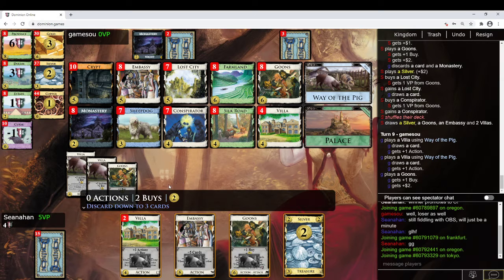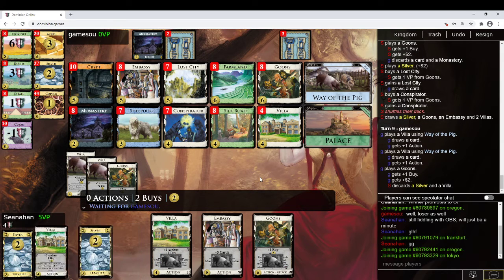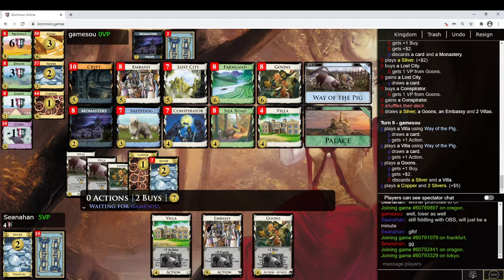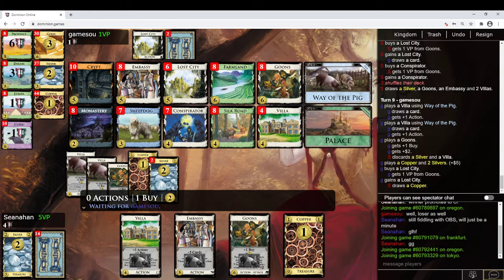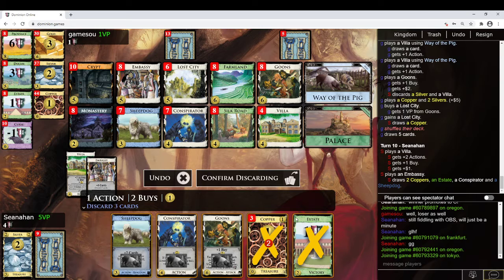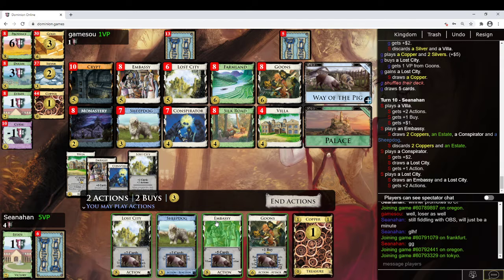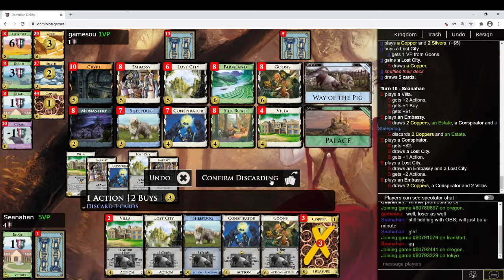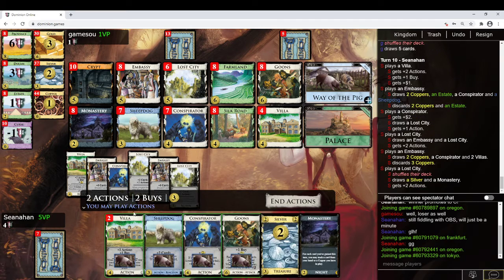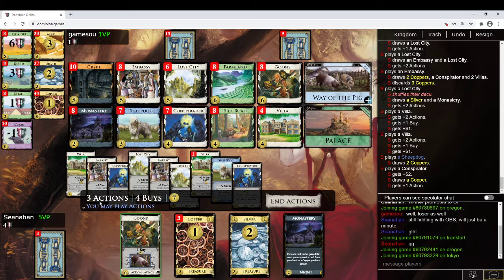I should be able to find it again — the Villa I don't think helps me find it that much more. They got a Lost City. Play the Conspirator, play the Lost City. Now I can play the Embassy. Discard 3. Sheepdog, Conspirator. I've made a terrible shuffle. What is in that shuffle? Whatever it is, it's quite terrible.